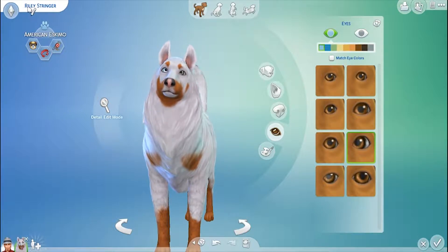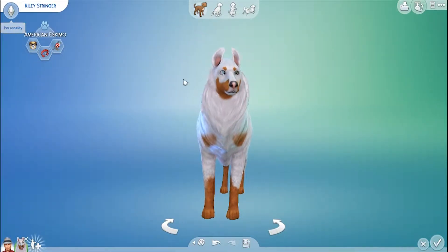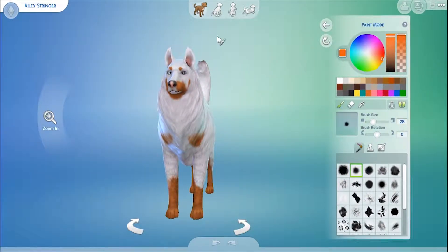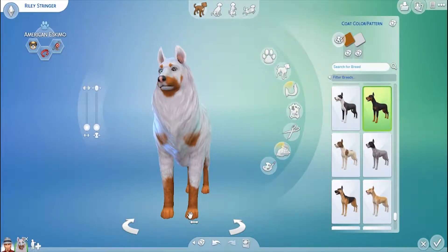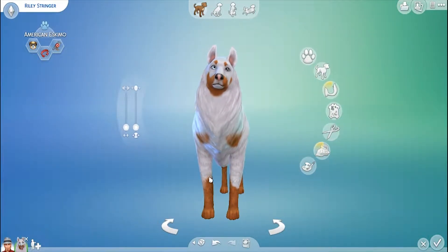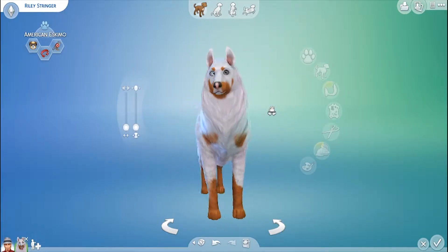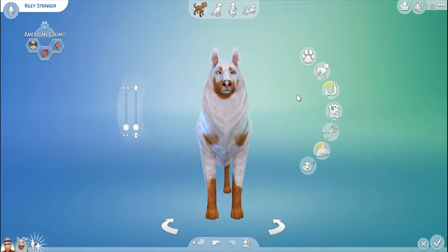Wait, is this a guy or a girl? Alright it's a guy. He looks really cute. No paint mode needed. The paws aren't different, so I think this is what Riley looks like. He doesn't look bad at all, he is so cute — oh my gosh! I might have to adopt this dog in my gameplay. Alright, let's do another dog.